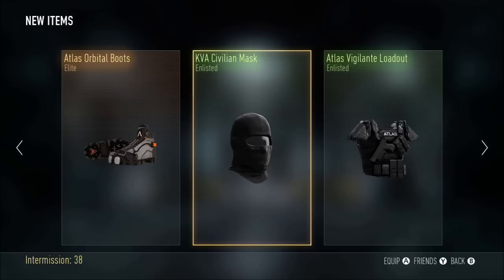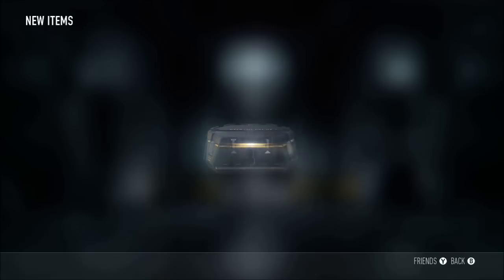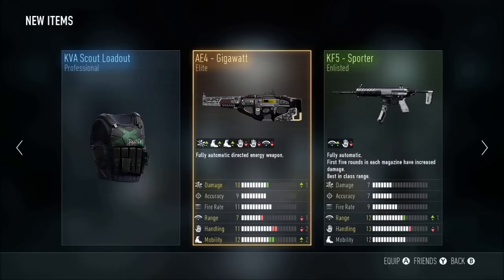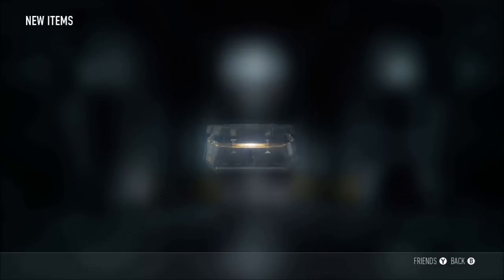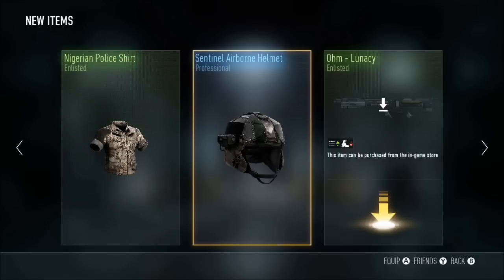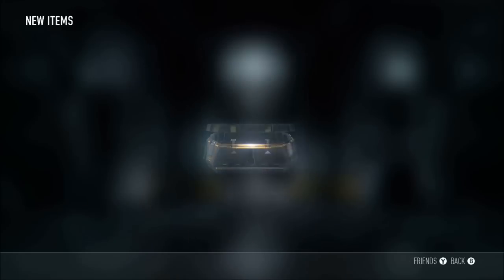I swear I get these boots a lot. Elite orbital boots and Atlas Vigilante loadout. For the next supply drop we got the Gigawatt — yes! I think that's the only time I've ever gotten a Gigawatt. I've opened probably over 400 supply drops on this channel. We also got an OHM — I rarely ever see an OHM come out of a supply drop. I think I've never seen that picked before.